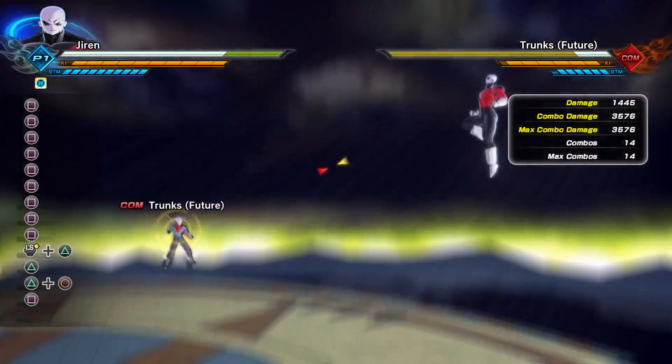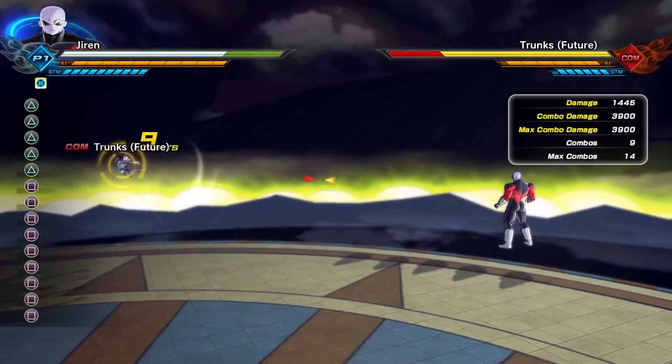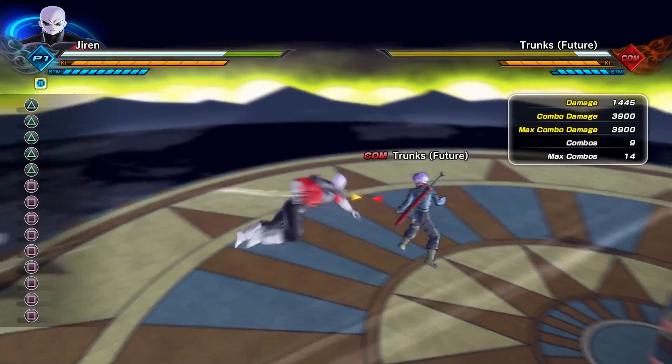First starting with the all light combo. Jiren's all light combo — which is Cell's, really — will do a total of 3,576 damage, while his all heavy combo will do a total of 3,900 damage.